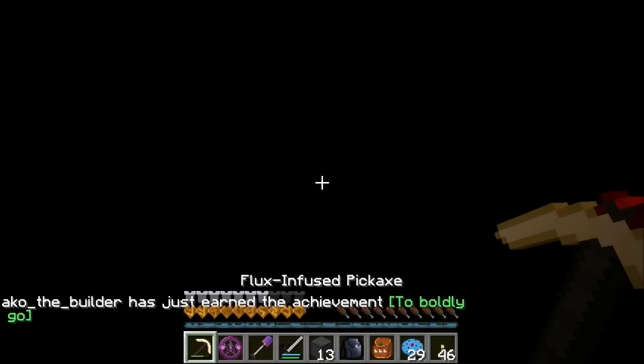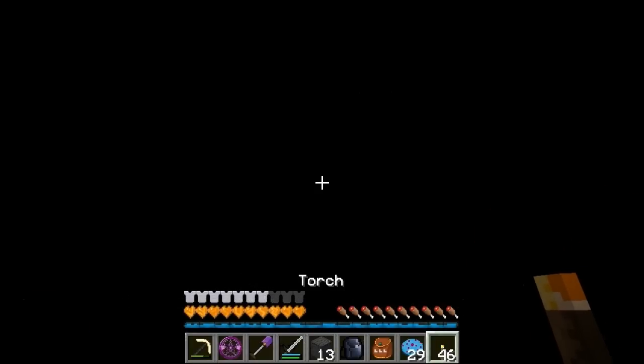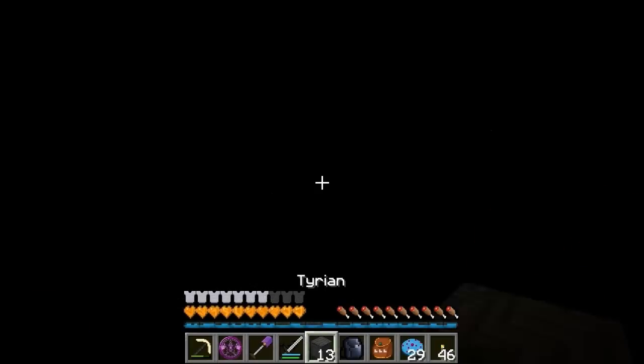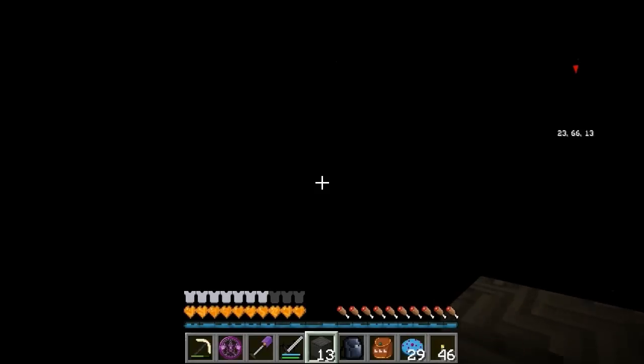I need to be able to place a torch because I'm scared. I can't place against the floor. Let me turn the map on. I can move around - I can't go past 66 and should be able to go to about 79. I think I have to put the floor in before I come in - damn it!